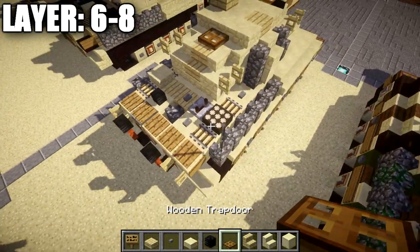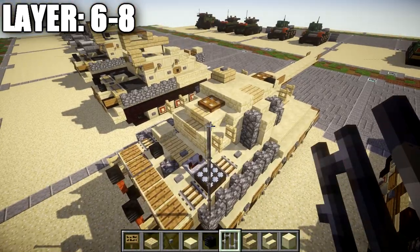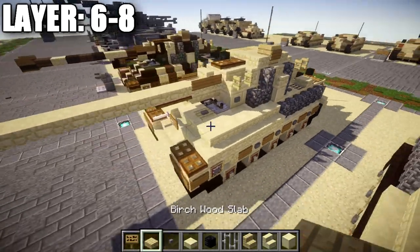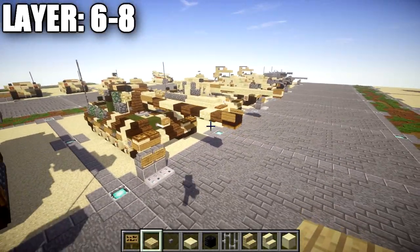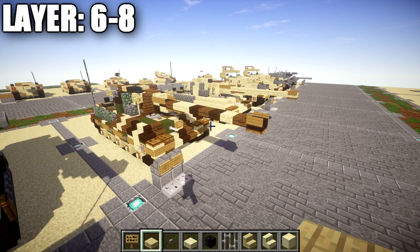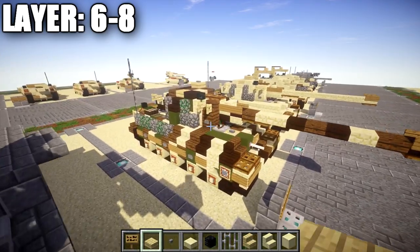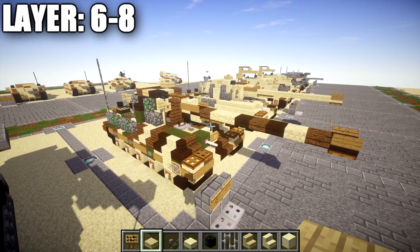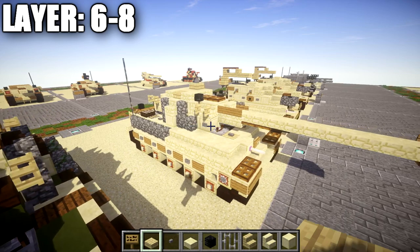The last thing is the radio antenna: go to it and place one, two, and three iron bars up. Once that's complete, that pretty much finishes the design for the Tiger 2 — the King Tiger — whatever you want to call it. The camouflage section follows, so if you're interested in seeing how I did the camouflage, stick around. If you want to do your own camo or just leave it as a tan paint scheme — which still looks good — feel free to do that.